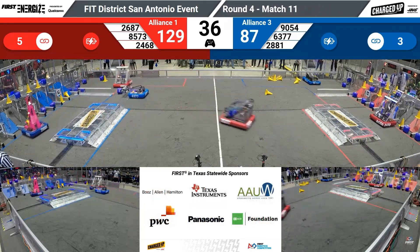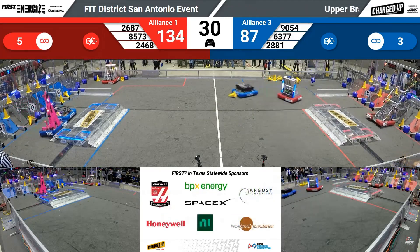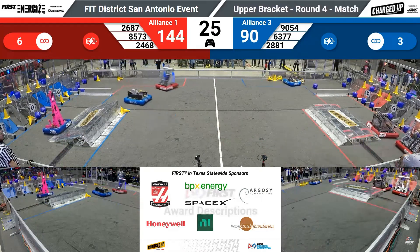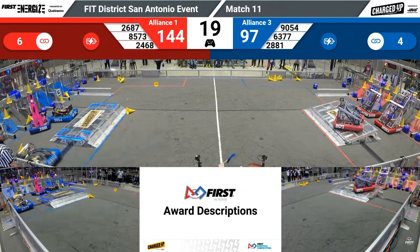Lady Cans going to try to do it as well with a cone — reaching up, and they got it. Good quick score for the cones. Rogue Rangers putting a cube in for the red alliance. 27 seconds to go, 137 to 90. It looks like the red alliance has got a game piece in 26 of the 27 scoring zones.